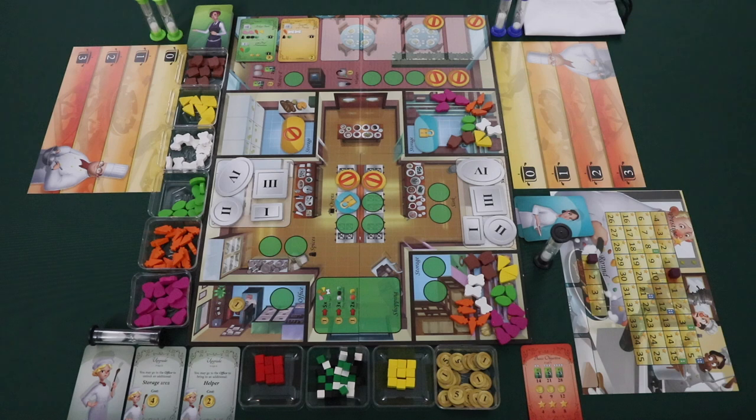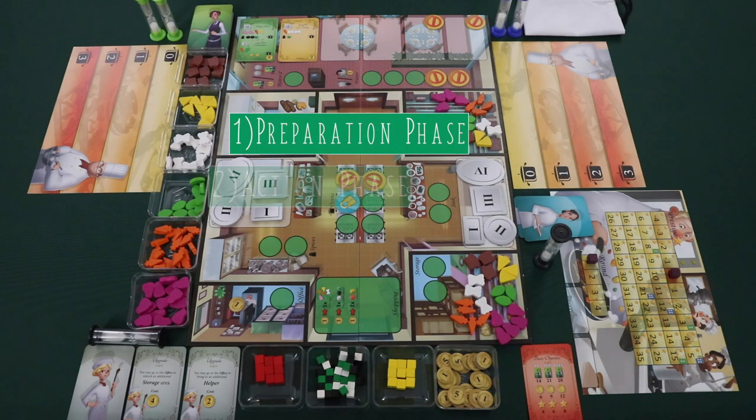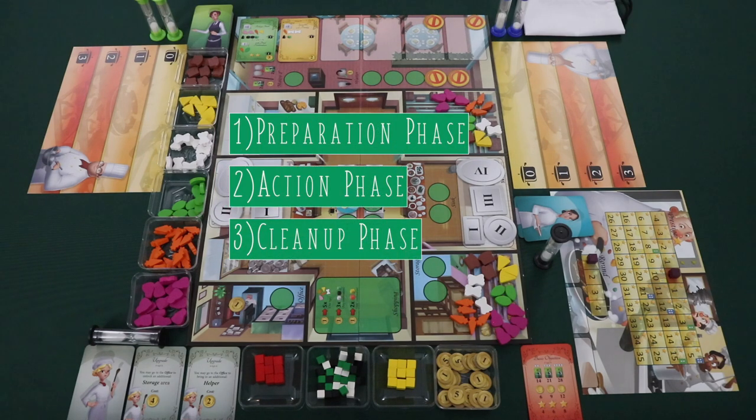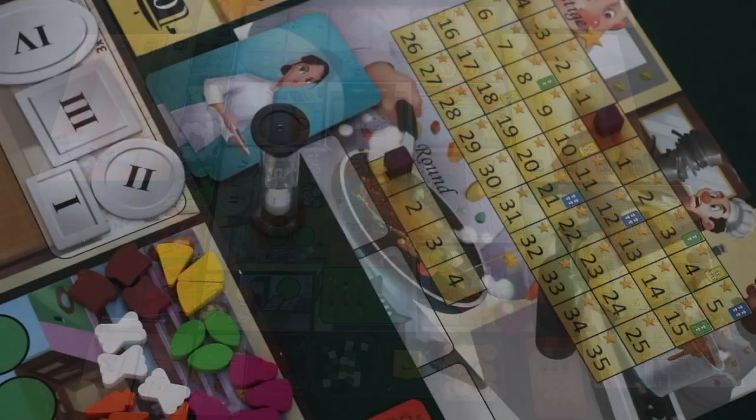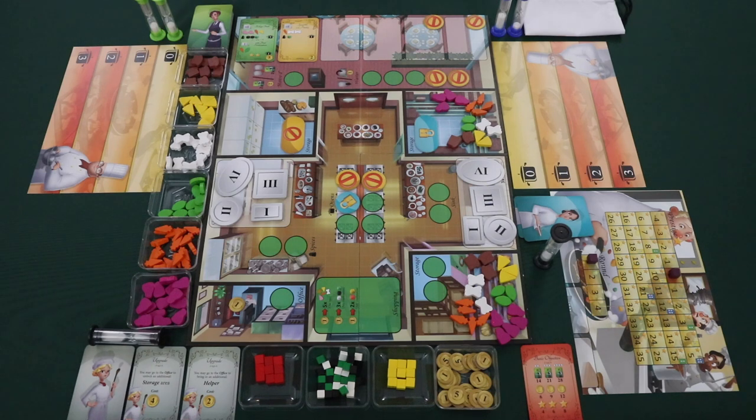Kitchen Rush is a cooperative game, which means that all players are trying to work together to win or lose as a team. Kitchen Rush is played in a series of four rounds, and each round there are three separate phases: the preparation phase, the action phase, and the cleanup phase. In the preparation phase, players complete a few steps in order — first, move the round marker to indicate the new round (in round one, players can skip this step). Then players can freely discuss their plans for the upcoming action phase and strategy.